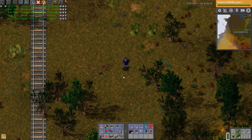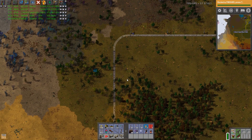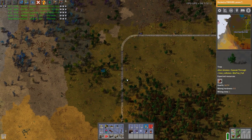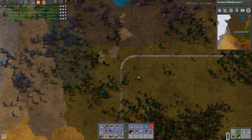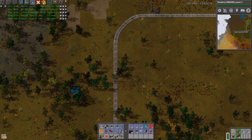Hey guys, how's it going? The Haggard Nerd here. Welcome back to Factorio. Last episode we left off - we were coming over here making our copper smeltery area. We were beginning work on that, and we were also making some train tracks it seems.